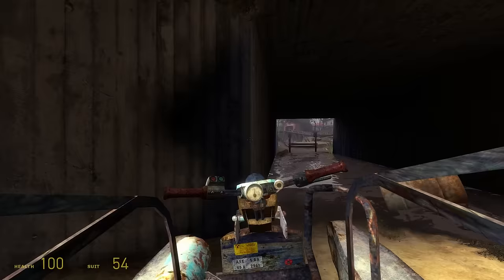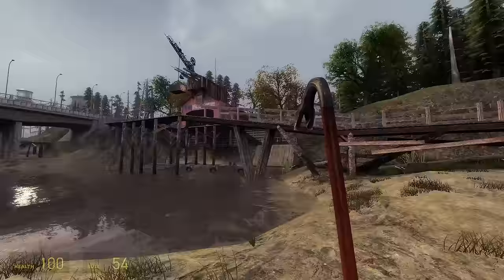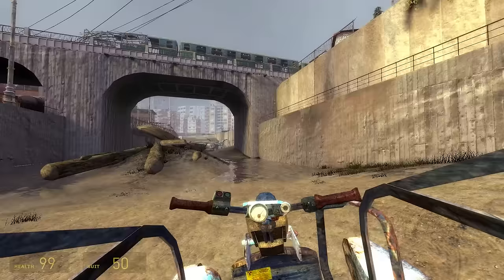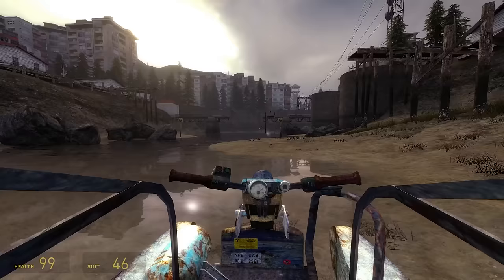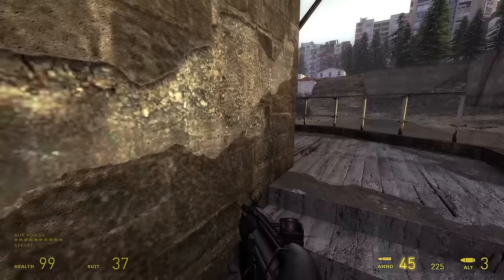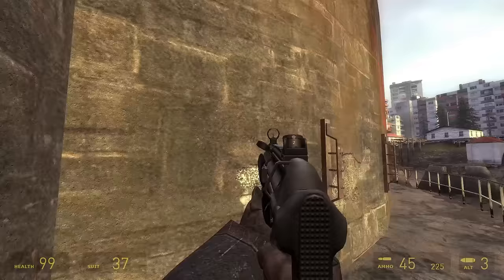Now what I'm about to say will land me in hot water, but I'll say it anyway: I think the trees and the new buildings added in Water Hazard look great. I completely understand that Water Hazard is supposed to be the outskirts of City 17, where Gordon escapes into the wild — but let's just take this chapter at face value. I absolutely love how the city around the canals actually feels like a city now instead of a small industrial area. The canal system truly feels like it runs through the city and out into the wastelands. The trees feel like they're trying to connect with the forest from Episode 2, and the forest area isn't that far from City 17, so trees starting to pop up around the outskirts isn't far-fetched.